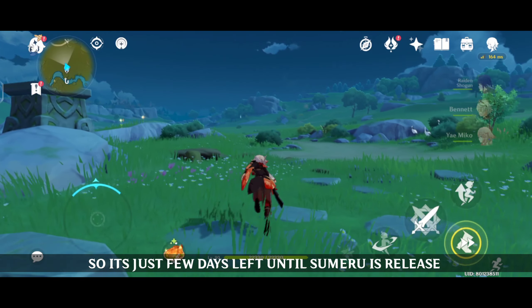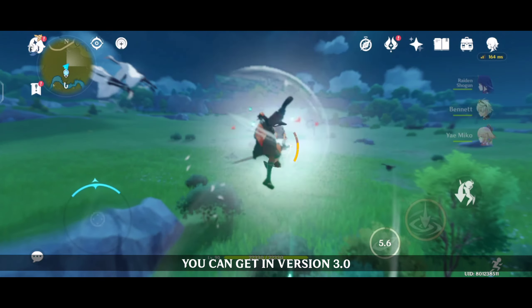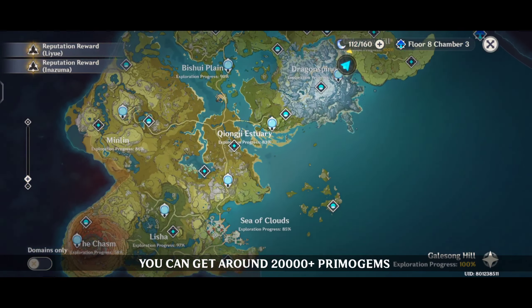It's just a few days left until Sumeru is released. In today's video I'm gonna tell you how much Primogems you can get in version 3.0. You can get around 20,000 plus Primogems in the next update.